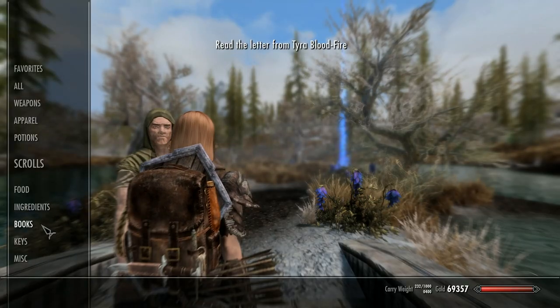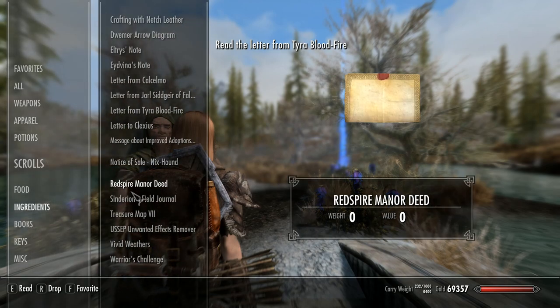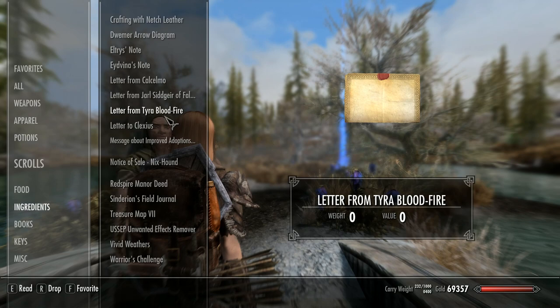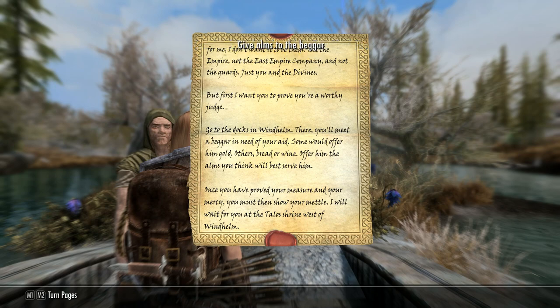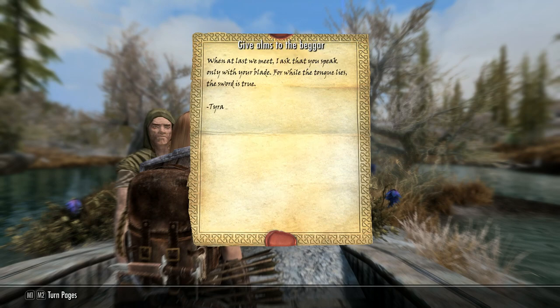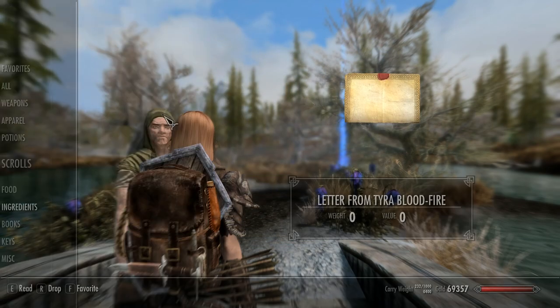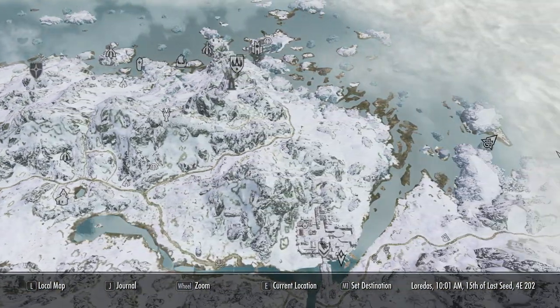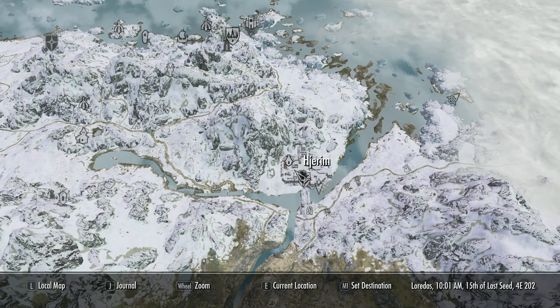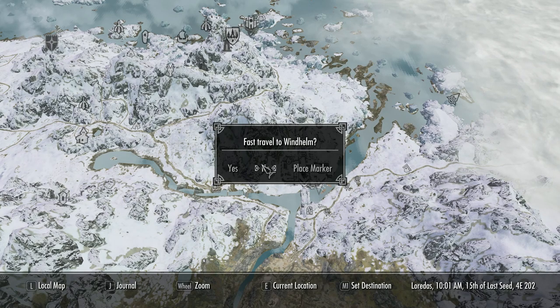So first things first, the quest is as always by the ever-elusive and some would say entirely mythical Chris Takahashi. The mod costs the princely sum of 100 credits, which is $1 or roughly around 85 of Her Majesty's finest pennies — in layman's terms, it's cheap as chips. We'll do this the usual way: a brief run-through of the quest, a look at the stats, and I'll give my thoughts at the end.